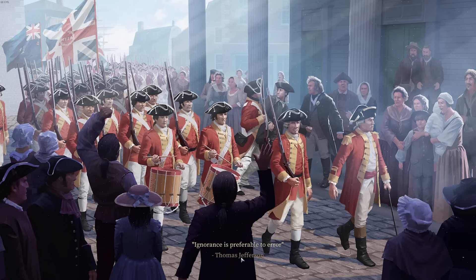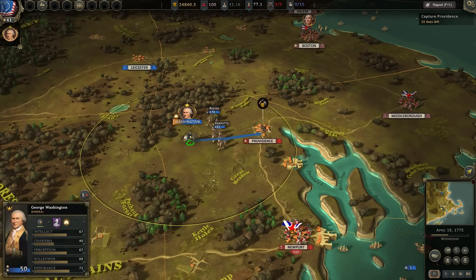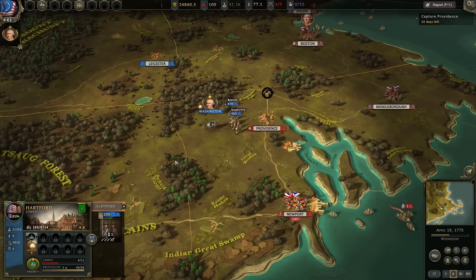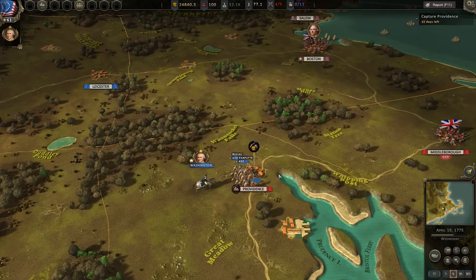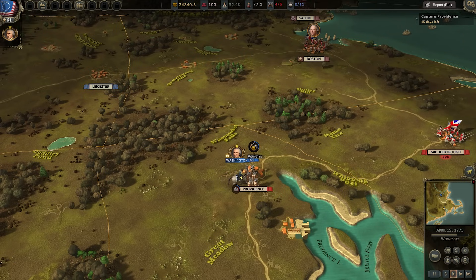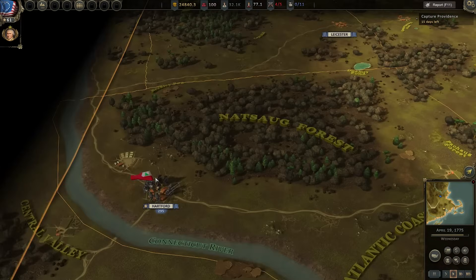Making them surrender gives us battle loot and importantly means fewer British soldiers. The British recruit by shipping men across, so they have a finite number — every man we kill is one less superior soldier to worry about. Even 250 men matters greatly. I'm now tempted to rush Middlesbrough: take Providence, leave Newport for now, and go straight there.